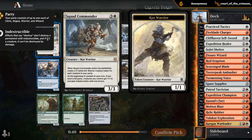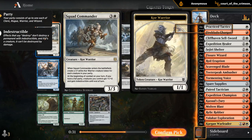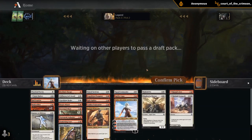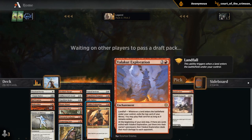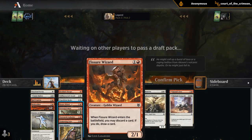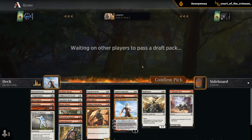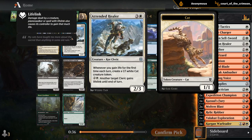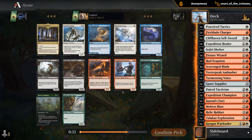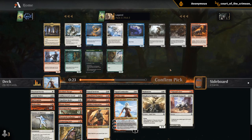Squad Commander — this seems great. Makes a whole bunch of Warrior tokens. Another Royal Eruption would have been nice, but not going to pass up on the Commander. So we definitely have enough playables. I'm going to start thinking about making some cuts. Maybe Lagak doesn't make the final cuts. Maybe three equipment is too many. The Wizard is one of our weaker creatures so far. I might cut a Molten Blast. We can choose between another Tactics and Champion. Still not too interested in the Healer. I'll take the Tactics and then hope to wheel Champion.